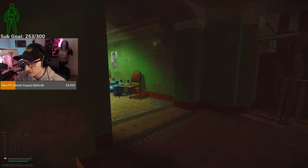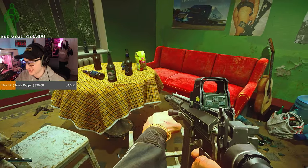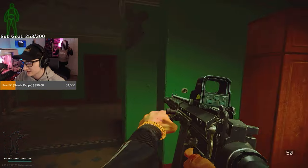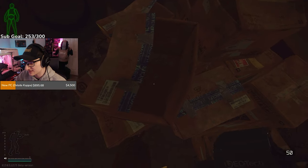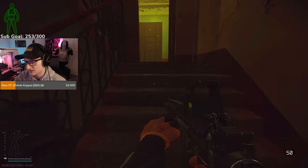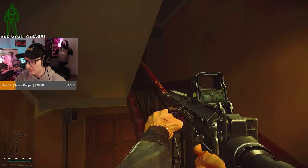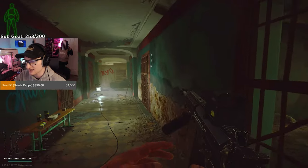Moving down this hall there are more tech spawns — you can get GPUs, Tetrises, that kind of thing on the table, windowsill, and couch. Going down the stairwell you can have spawns in there — you can get bitcoins, long stems, all sorts of things can spawn in there. Make your way all the way up this stairwell.